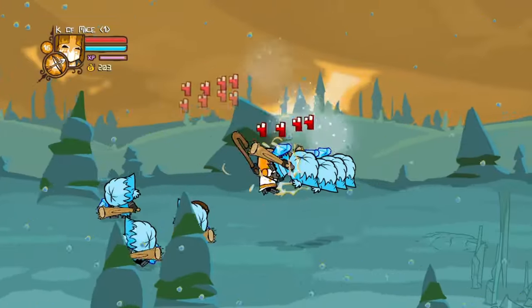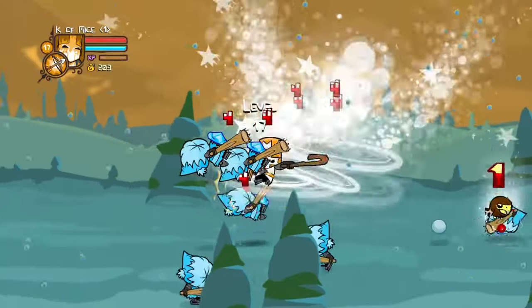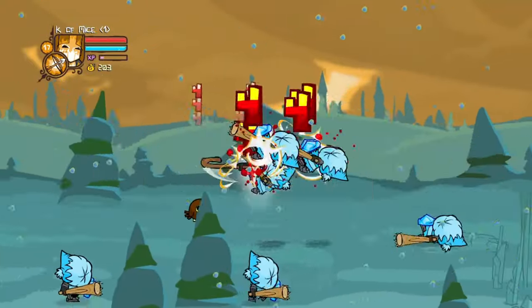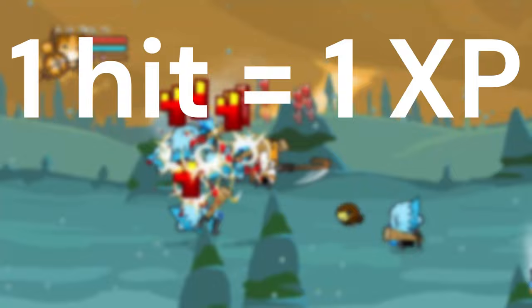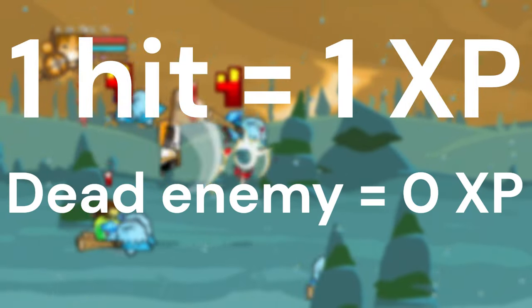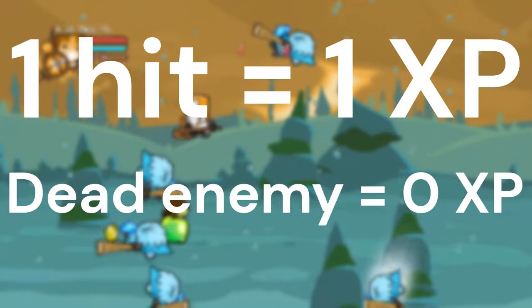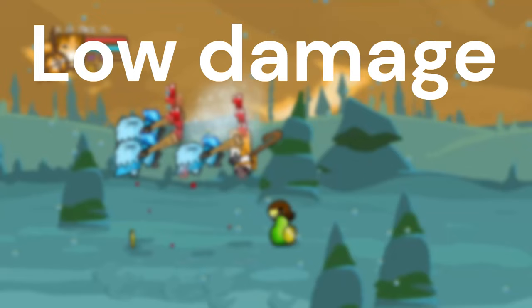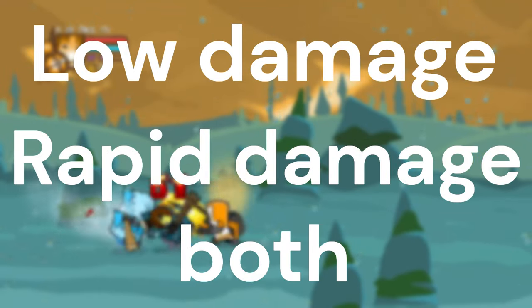Hello everyone, and in this video I will be showing you 5 ways to level up fast in Castle Crashers Remastered by using glitches. Now something you should know is that you get 1 XP for every hit you deal to an enemy, but you will not get any XP for hitting a dead enemy. Therefore, most XP glitches either utilize low damage, rapid damage, or both.